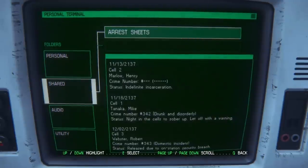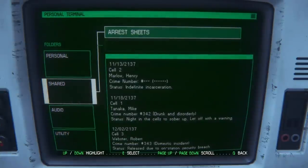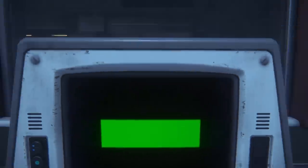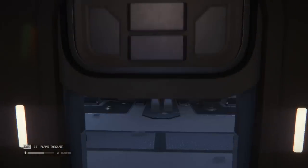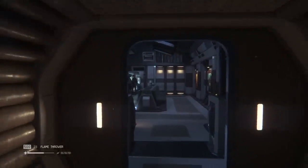Arrest sheets: Henry Marlowe — indefinite incarceration for crime number blank. Tanaka — crime number 342, drunken disorderly. I don't really care about people's criminality. I was hoping there would be more background information on the alien. Unfortunately the extraterrestrial appears to be mostly unknown at this point, which makes sense given where we are in the storyline.